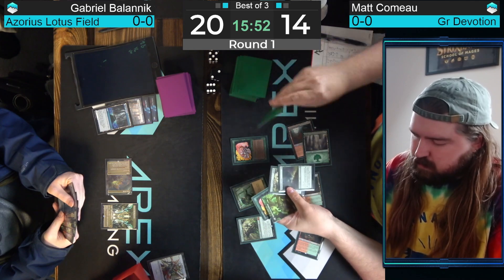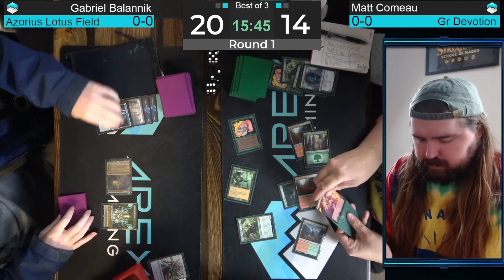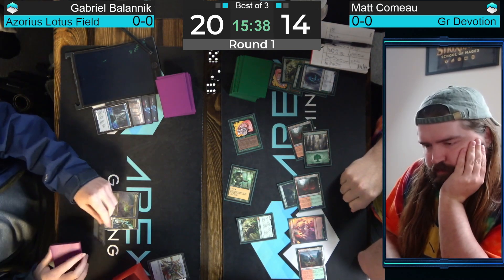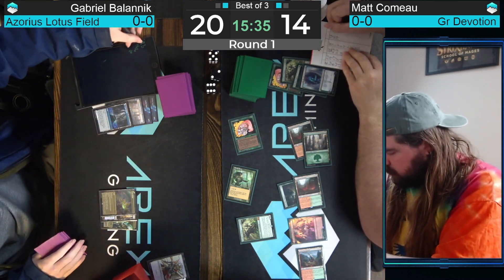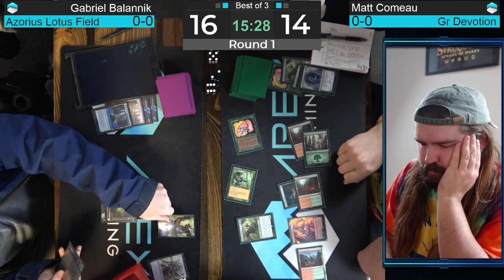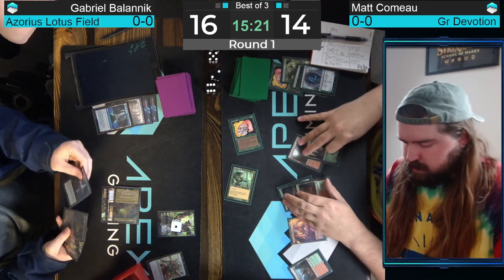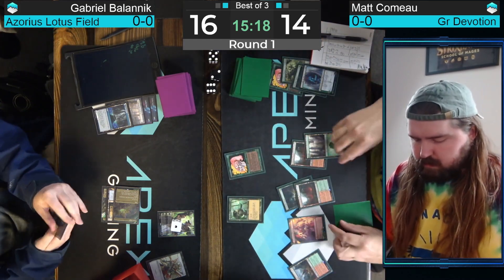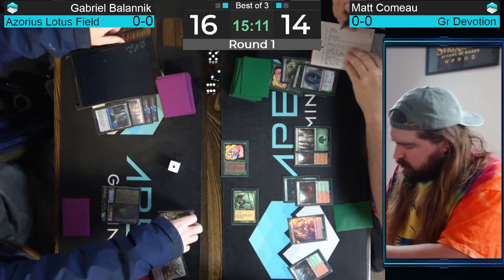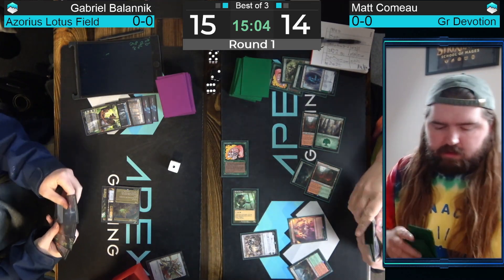Matt missed two points there — playing a little sloppy. Could have attacked for three even with the Stomping Ground shock. This time the Cavalier resolves after getting gusted twice. Top five reveals a Pathway forced to come in on red, and Matt finally attacks for two. Missed a couple points but back in the driver's seat. Bolanik now up to five mana with Lotus Field — wasn't a cheaty Lotus Field this time, just retail. Bolanik had lots of disruption though — both copies of Aether Gust from the sideboard. Going minus on Karn the Great Creator, leaving Teferi vulnerable.